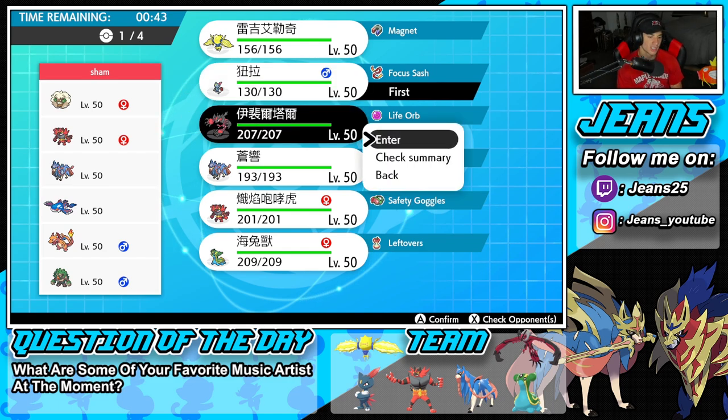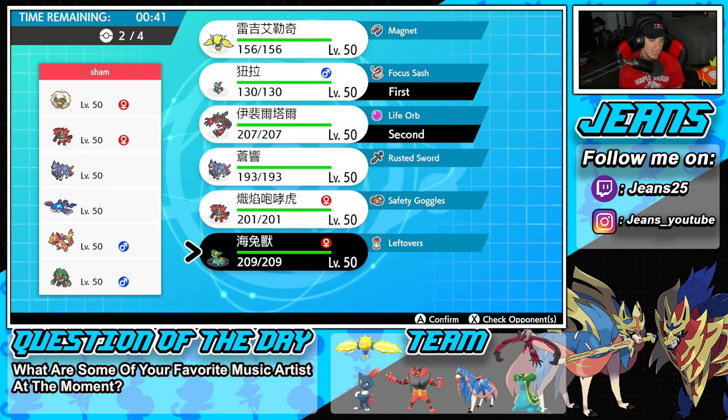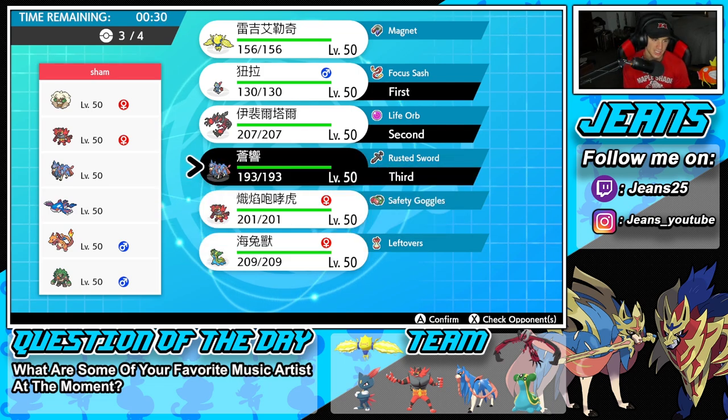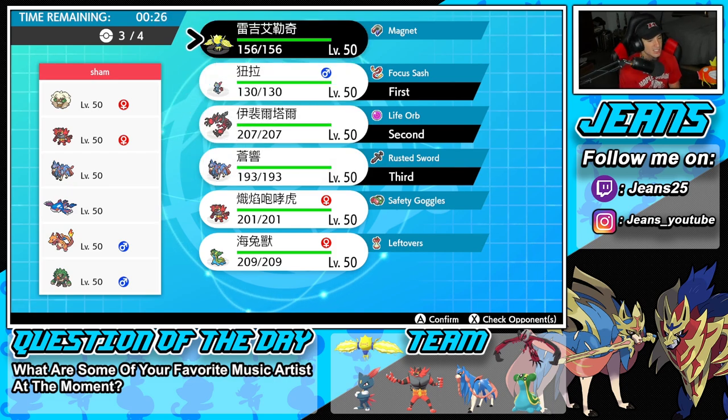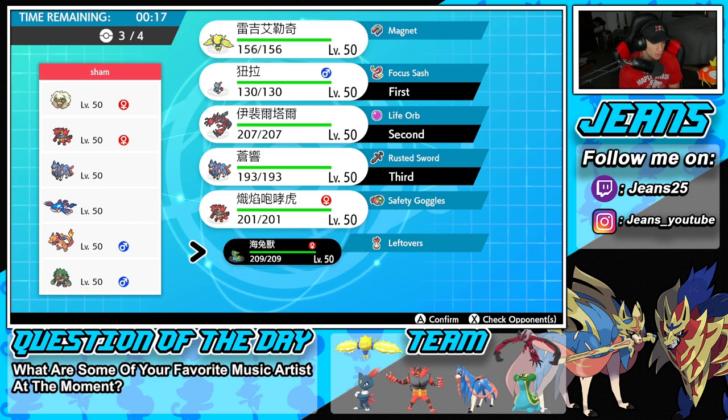I'm going to go Sneasel, Yveltal, and I think I've got to bring Stormdrain Gastrodon in the back end — it's super effective against a few of these guys with Ice Beam and Earth Power. Final Pokemon, I definitely want to bring Zacian, so I'm locking in Zacian. For my fourth, it's either Regilecki or Incineroar — they all work out really well, but I'm leaning more towards Gastrodon here. Stormdrain is super effective with ground moves against Zacian and Incineroar. The only problem is we'd have to watch out for Rillaboom, but I think we should be fine.